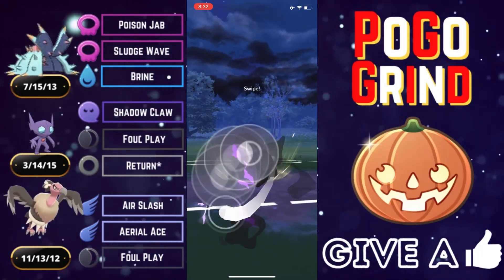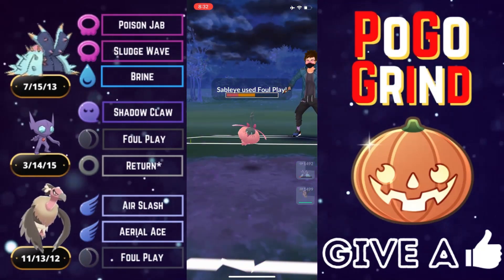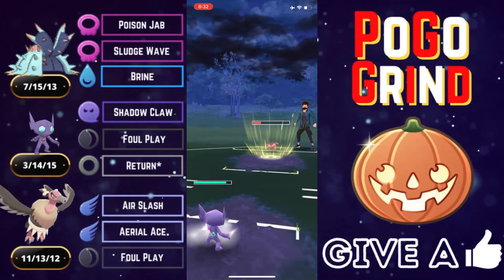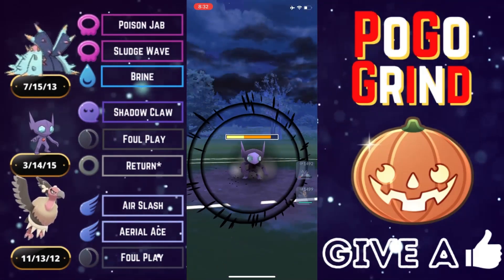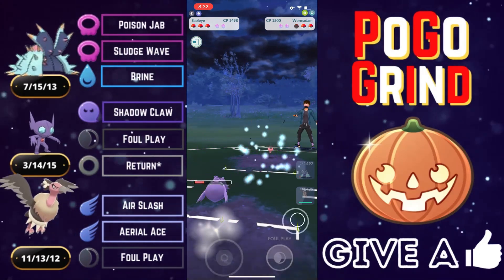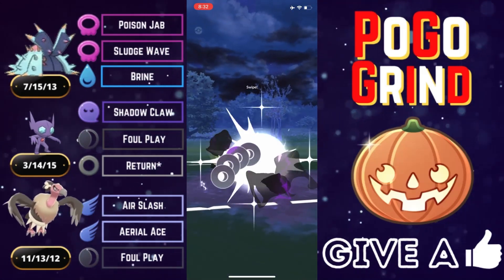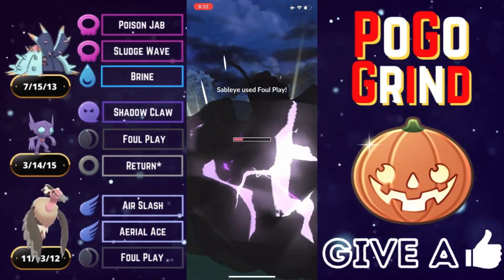We've got just the answers to Wormadam in the back — another reason why we have these two Pokemon behind Toxapex, for the occasional Confusion user like Wormadam Trash. The play here is to tank the Bug Buzz; our Ghost typing negates what would be super effective damage. We go for the full aggressive farm down on this Wormadam and we get it. Sableye is amazing.